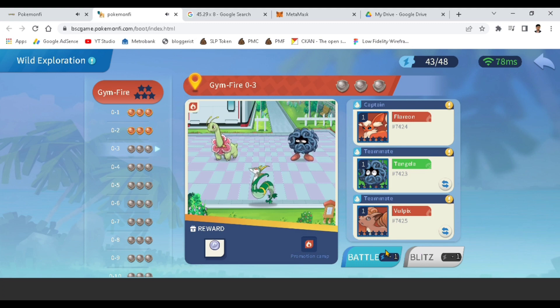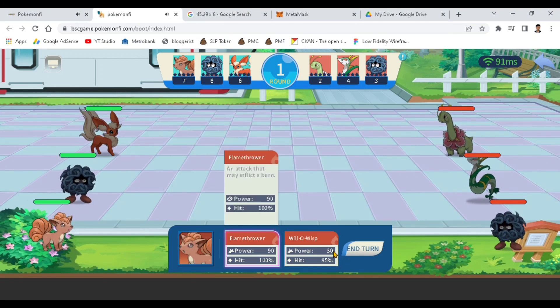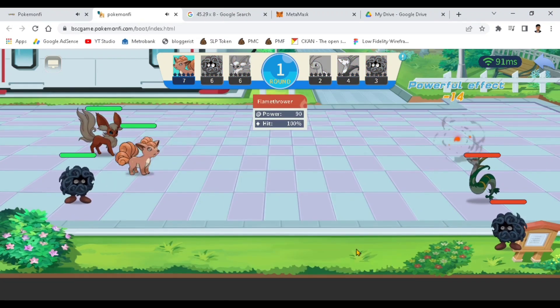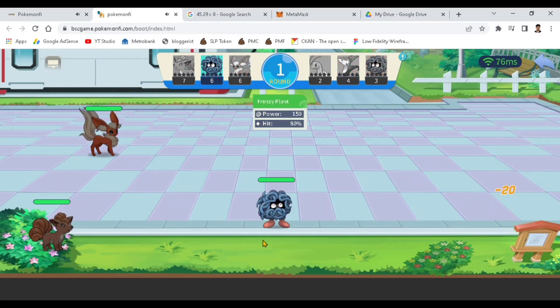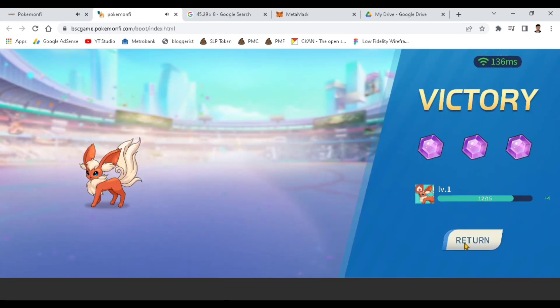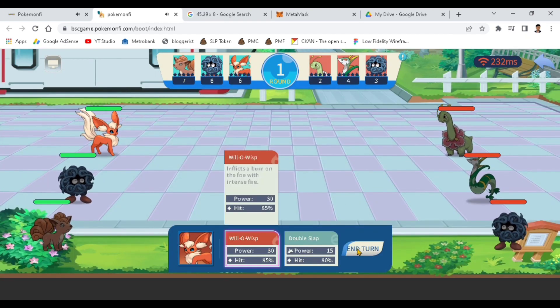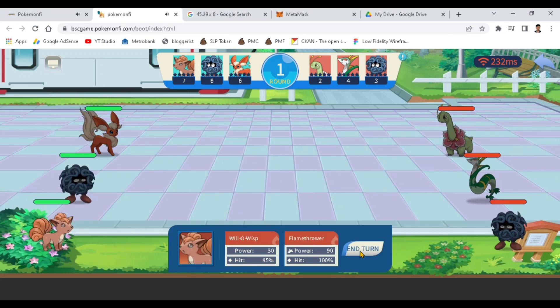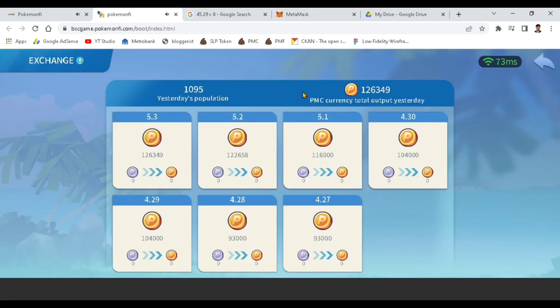The PMF or Pokemon Fight token is different from the silver token acquired in Adventure. Later I'll show the marketplace where you can convert your silver token. Let's finish this battle — victory again! Acquired four silver tokens. That's how you play the Adventure mode. Wins can also be one-hit in later stages.